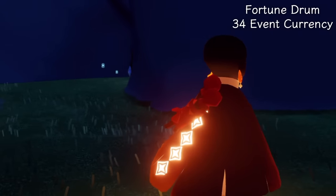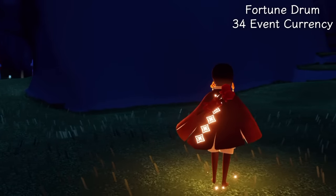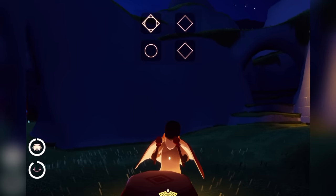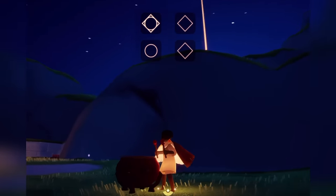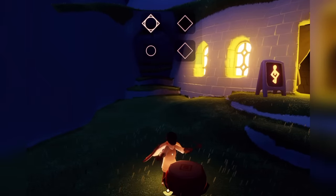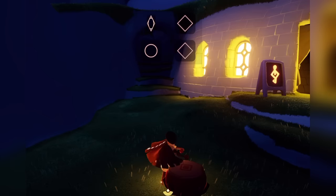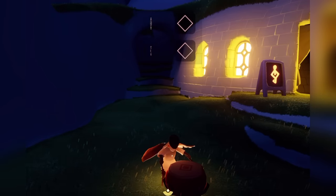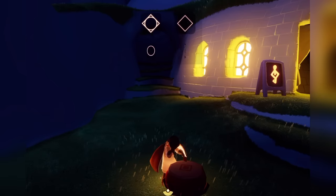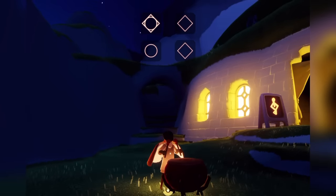And then we have an instrument, which is the fortune drum for 34 event currency. On your back, you'll see you have some drumsticks — maybe mallets might be the right word. We can touch these four notes and play the drum. The animation when you spam it looks really funny, and this big drum that just appears out of nowhere is a lot of fun.